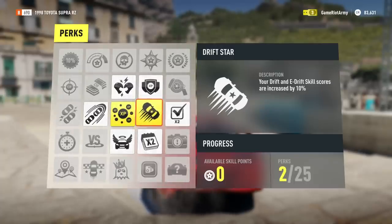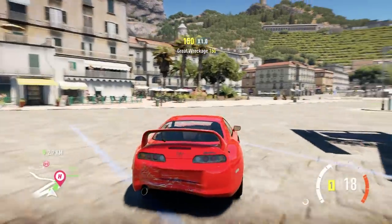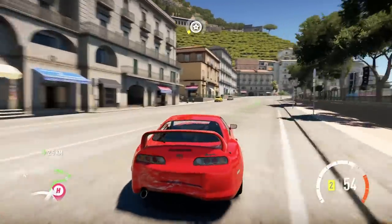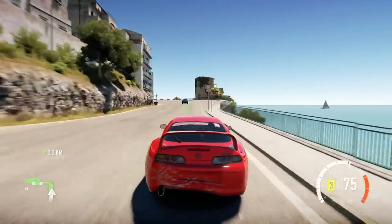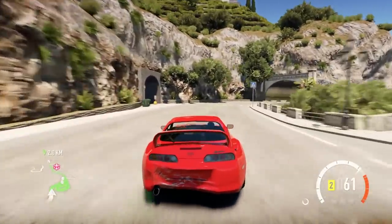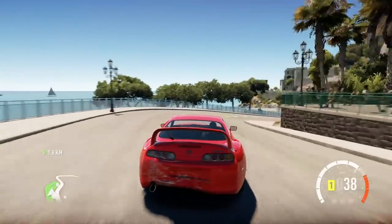I do like a bit of drifting. Then we'll make our way to the next event. Already got 83,000 credits — awesome. Where's the map? This is the showdown event, it's actually quite far away but we can explore a little bit. This makes me wish I went away this summer. I didn't go away because me and my girlfriend are buying a house, but I wish we did — look how pretty this is.